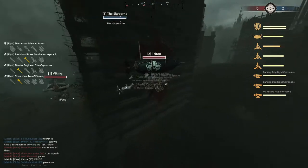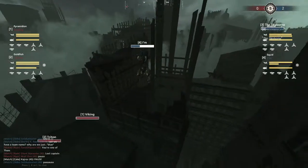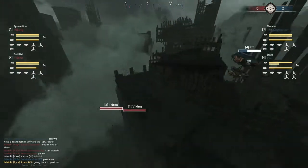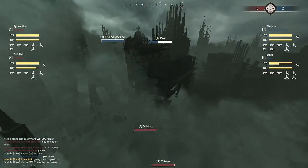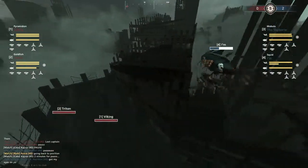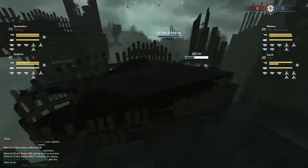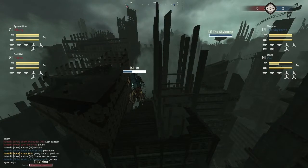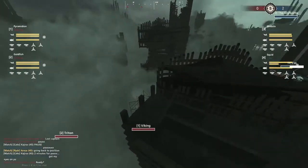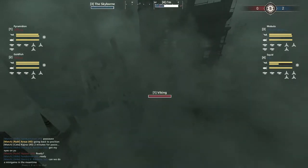Triton and Viking are both spotted, but the I'm is still hiding up here — I love this little position, there's no way they're going to get spotted. This is what I mean when I said I hate playing with a Squid, because right now the Skyborne is just baiting so hard — 'come and fight me.' It has to fly alone. I'm wondering if the Viking and Triton won't pop up for a good long while, to try to balloon block a little bit.